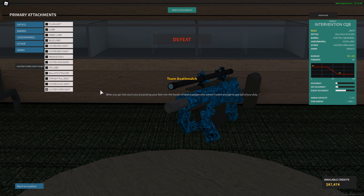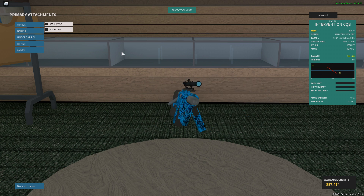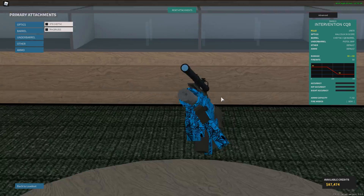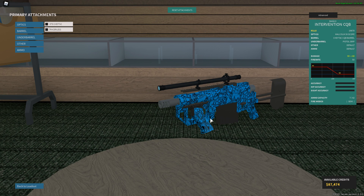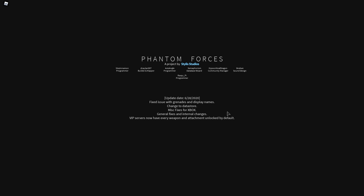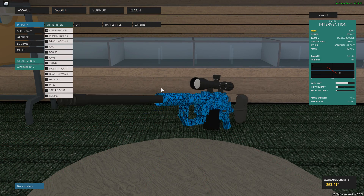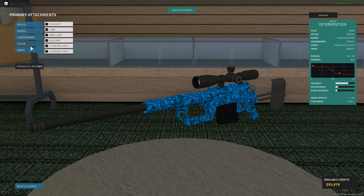This is the weirdest looking Intervention I've ever seen. They've added the canted Anime and Furrow sights, and they've added new ammo types for a lot of guns. For example, tracerless makes your bullets have no tracers, or makes them a bit lighter and harder to see. There are a lot of different ammo types. I think I've glitched out — they were having some bugs with the new update. Let me come back.